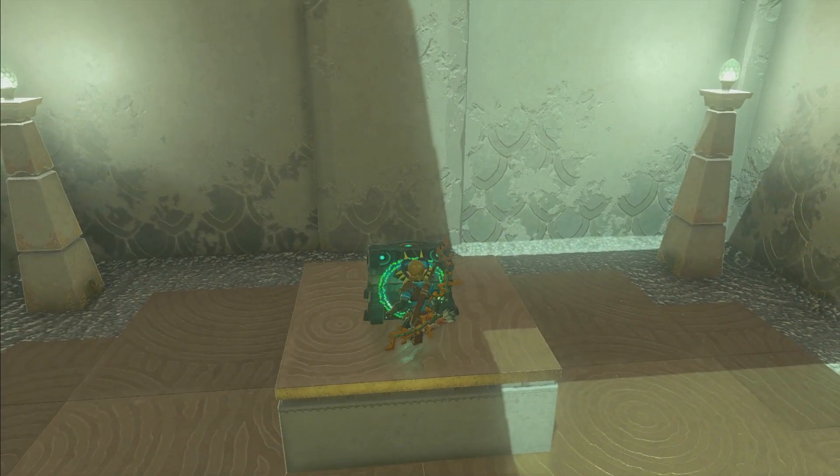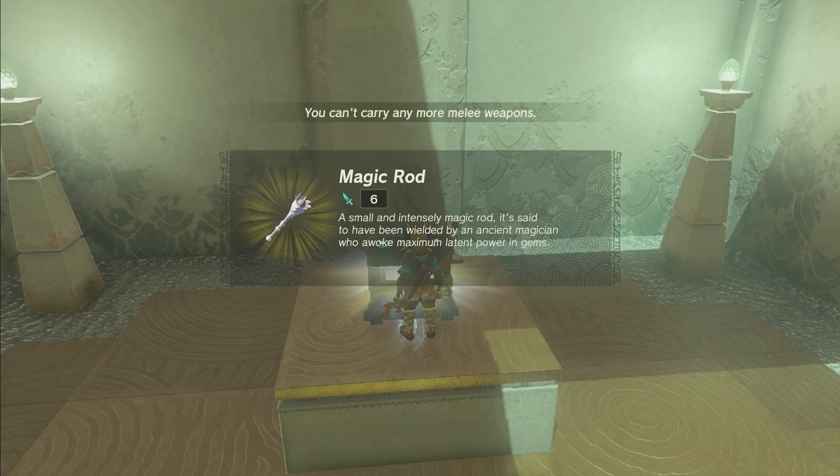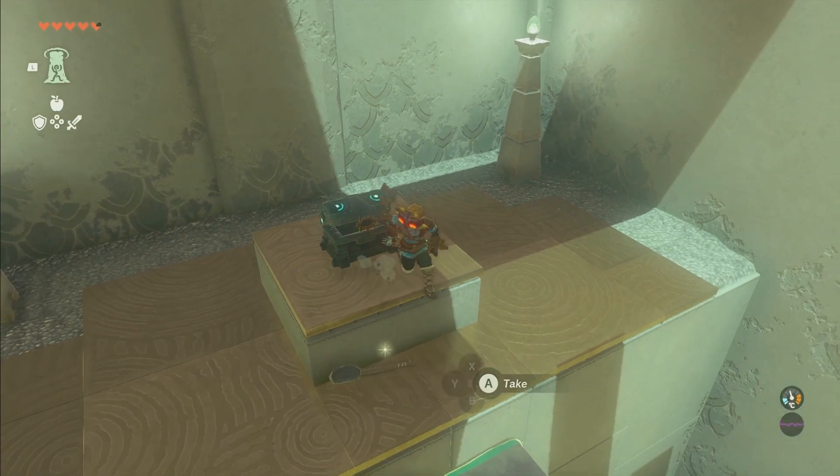And that's how you get the chest. Inside the chest is a magic rod, which is very interesting — I definitely want to take that. I've never even seen one of these in the entire game.